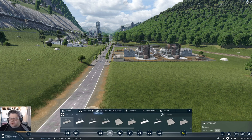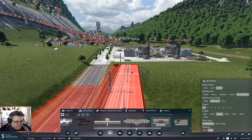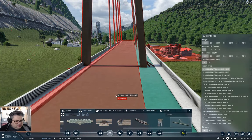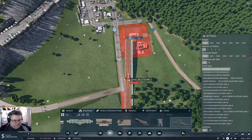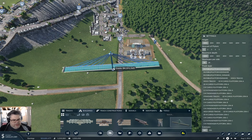Actually, I do have the flexible stations mod. Let's just take a look at buildings — cargo. I just have the stock cargo stations. That might be interesting — no, that might be interesting.